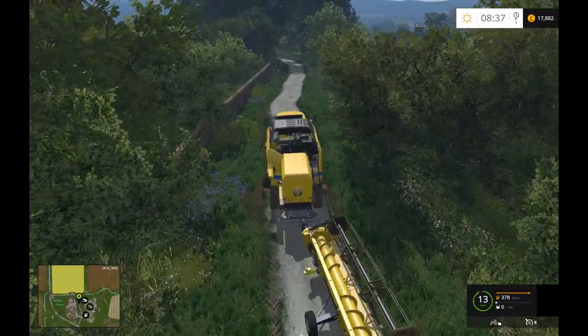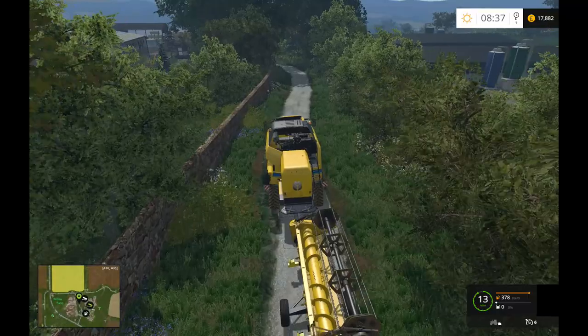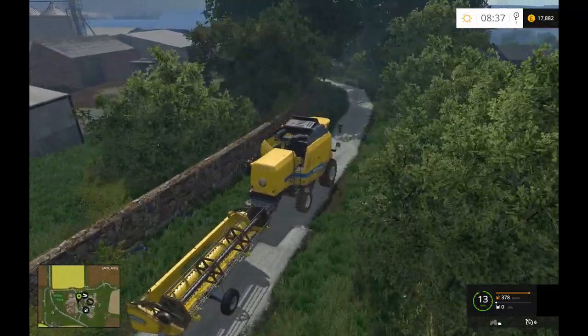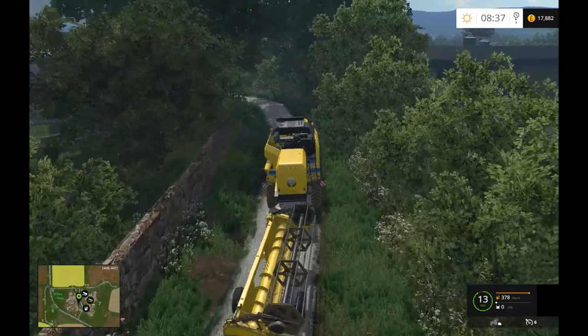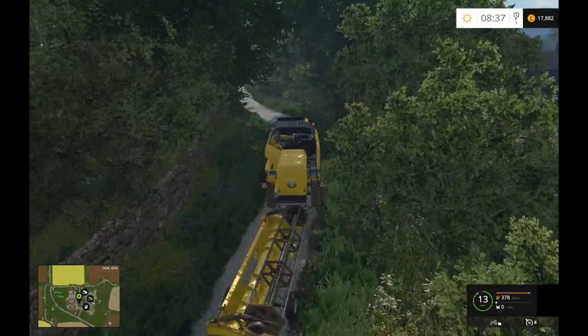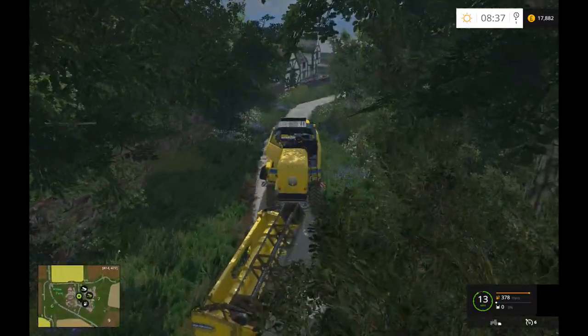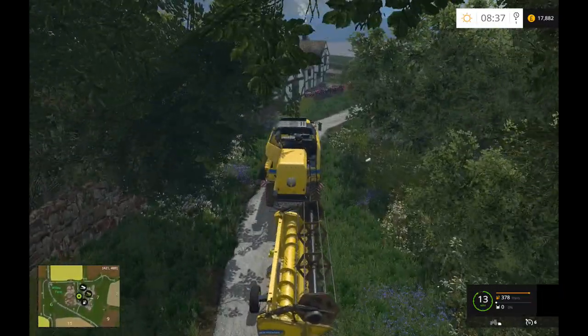Rear wheel steering should see us through — yes, we're good. Is this Willow Farm up in this corner here? Yes, I think it is — it says down there on the map. What a lovely little country scene this is as you try to manoeuvre a massive combine through it.